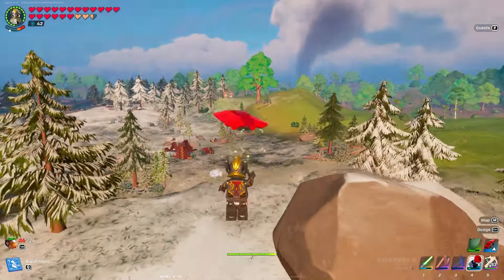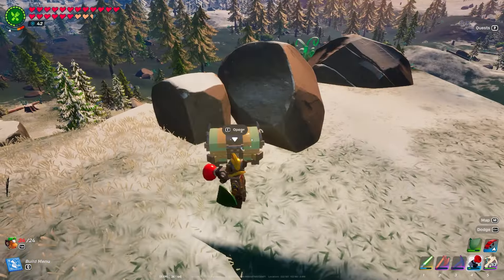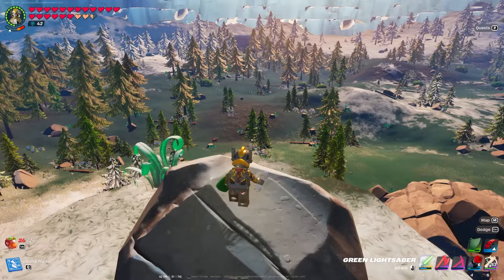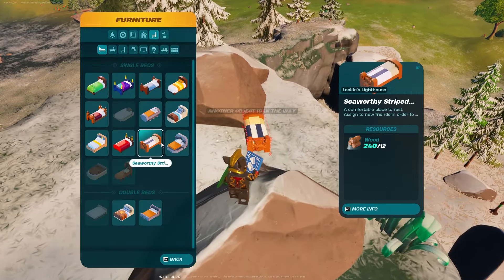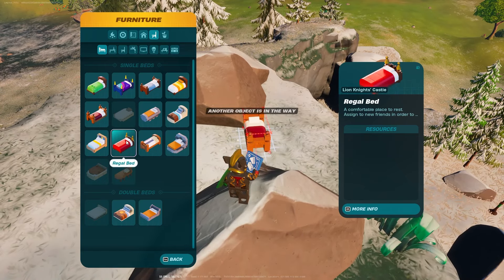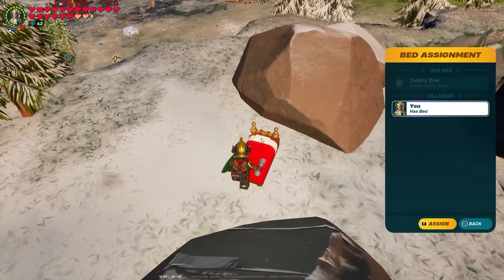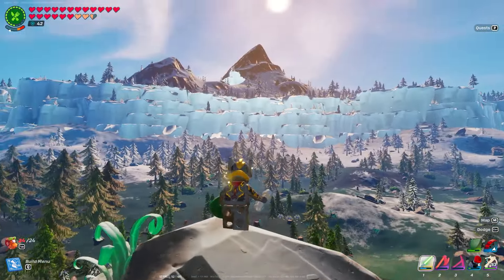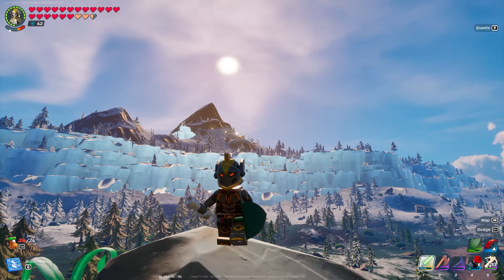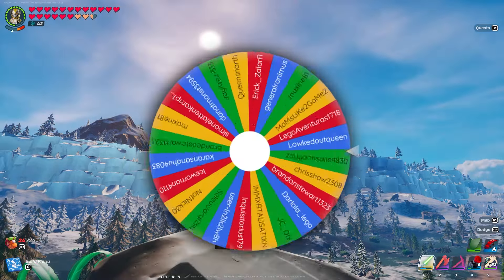That other spot was not the king spot — this is the king spot. And there's a chest here, which is just further confirmation. What I'm going to do is get up here and put down a bed so we can respawn here. This is going to be a regal castle, so let's use a regal bed. Assign it to me, and then we can get on to some real business because we have two giveaways to do.